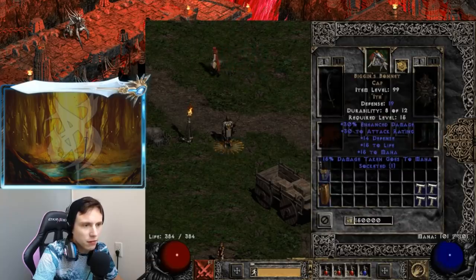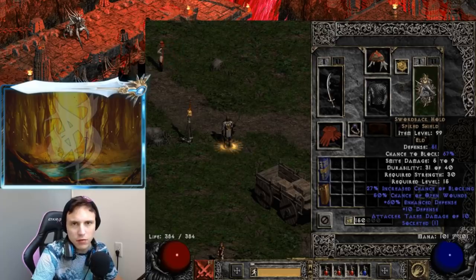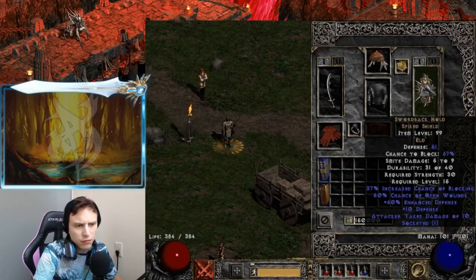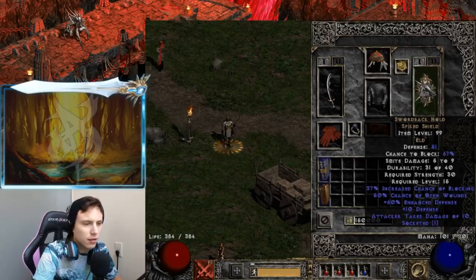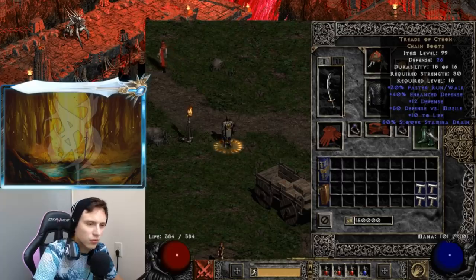I'm also using Biggin's Bonnet cap and a sword. The Swordback Hold is actually a really nice shield — I've seen people use it in endgame Diablo 2. It has 50% chance to open wounds, which is actually a very rare stat. I've never seen it on a shield; this may be the only shield in the game with chance to open wounds, so it's a really unique shield and really nice at this level, especially when trying to take out a boss.